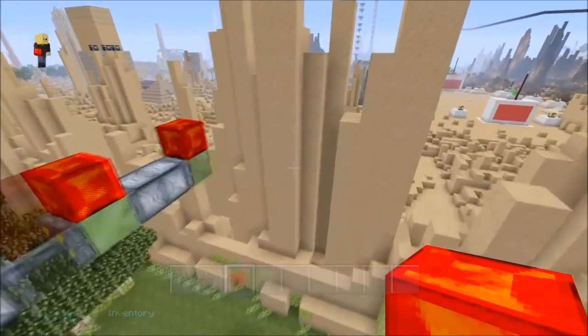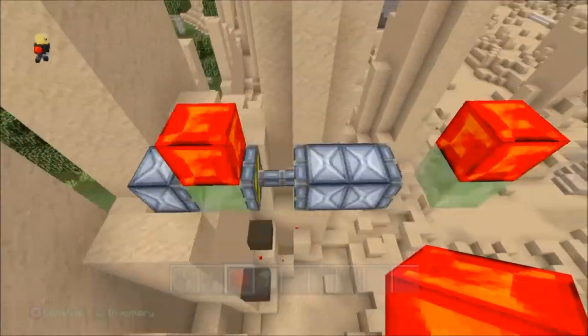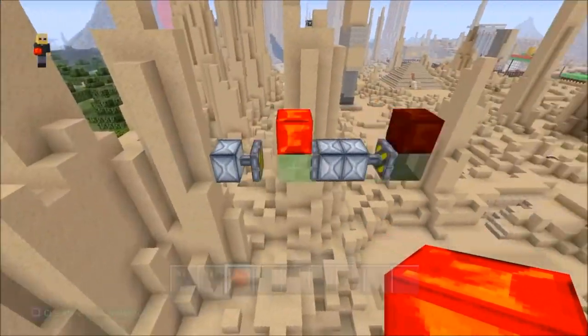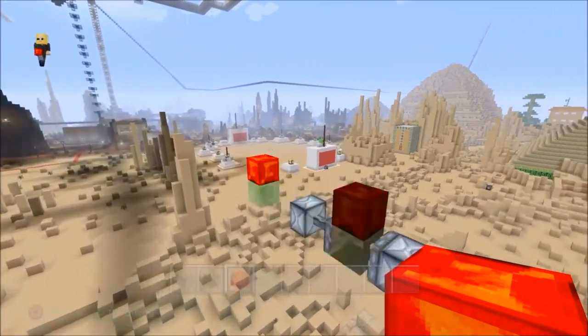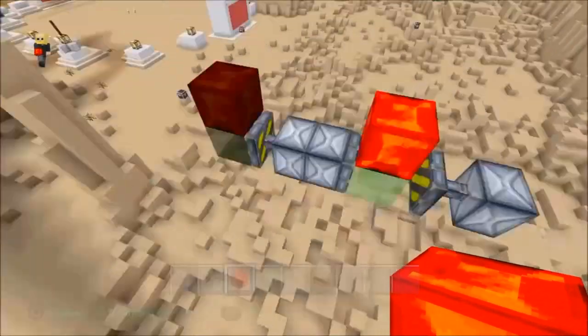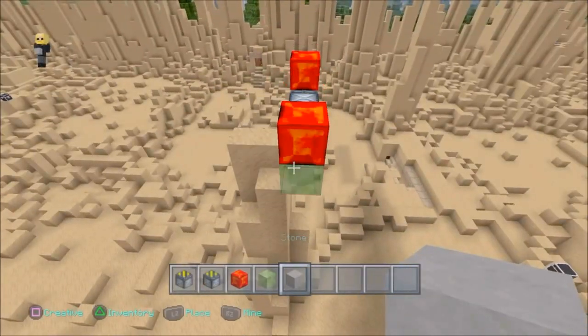I was actually thinking it would stop on the wall — and I was thinking incorrectly. Look at this guys, it's gone straight through — oh my god, it's gone straight through the sand block. I did not expect that to actually happen. It goes straight through sand blocks, so yeah, be careful with that too.